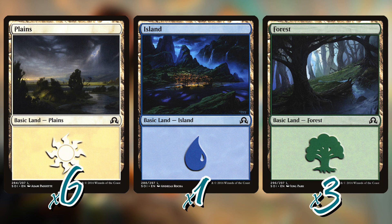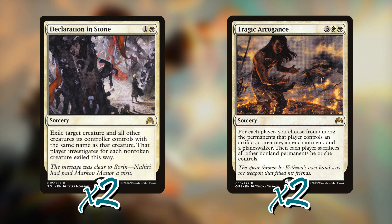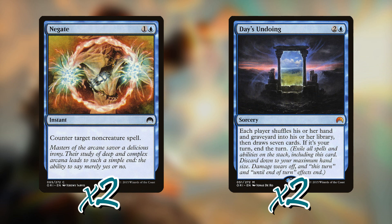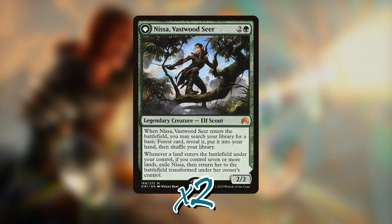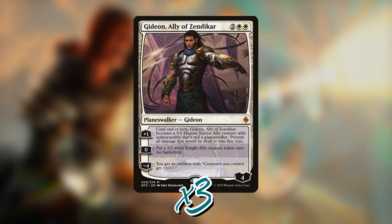Taking a quick look at the sideboard: it played extra copies of Knight of the White Orchid and Duskwatch Recruiter, as well as Declaration in Stone and Tragic Arrogance. It also had Negate — a counterspell — and Day's Undoing, which forces each player to shuffle their hand into their library and draw seven cards. Nissa, Vastwood Seer, which flips into a planeswalker good at getting lands and animating them into creatures, and Gideon, Ally of Zendikar, which becomes an indestructible 5/5, pumps out tokens, and provides an anthem effect.